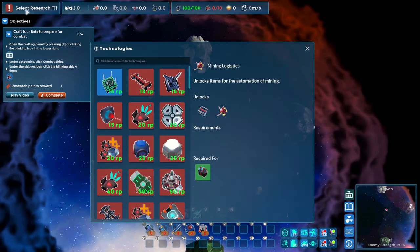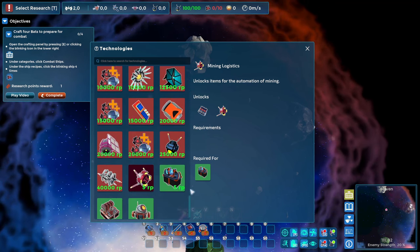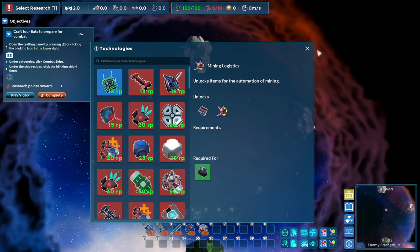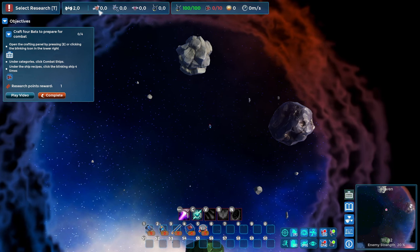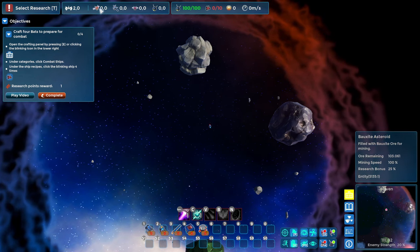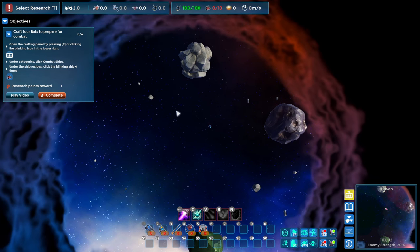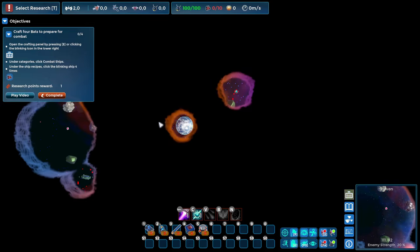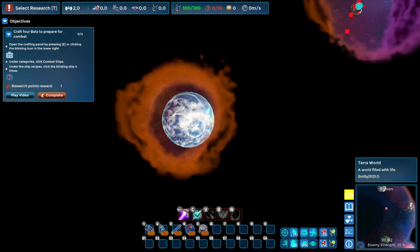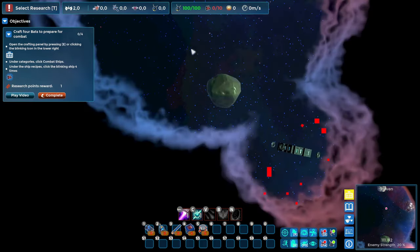We have a technology tree that we can start to progress through. It's pretty big, so we'll be working with that for quite a while. In terms of technology, we have different types of science — some of it is asteroid science, and we'll get planetary science that will come from planets. We actually have a planet on the map, so that's probably where we'll get that, and then there are different types of science after that as well.